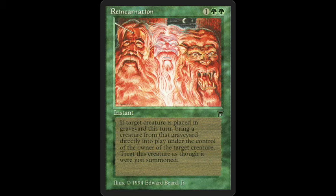He obviously just died with that arrow in his head. We see a spirit in the middle that looks a bit like the spirit of the man, and on the right there's a lion creature that also resembles him — the man and the lion kind of look alike. Reincarnation reads: if target creature is placed in a graveyard this turn, bring a creature from that graveyard directly into play under the control of the owner. So you can kind of swap souls — the soul of the man who died is transferred to a dead creature coming back to life. It really reminded me of the whole theme of the dead and the living, and the art is so old school and scary. That's why we find it here on number 7.